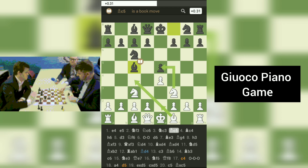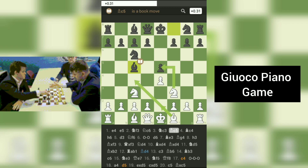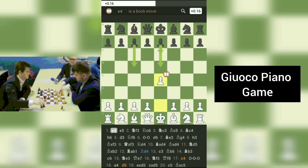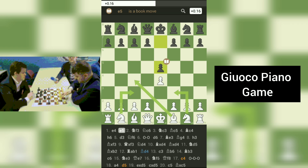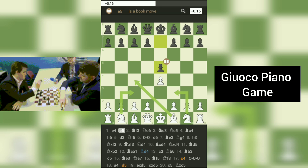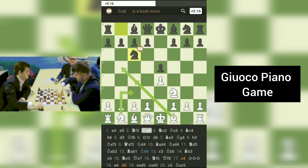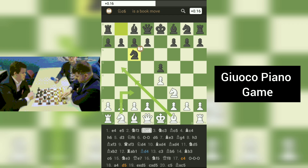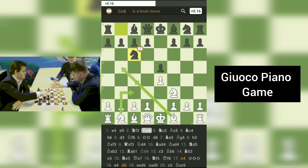The Giuoco Piano is a classic chess opening that dates back centuries. It is known for its strategic depth, harmonious piece development, and potential for aggressive play. The opening begins symmetrically, with both players staking their claim in the center by advancing their respective pawn to e5. This move establishes a solid foundation and opens lines for the bishops and queen. White develops their knight to f3, aiming to control the central squares and preparing for further development. Black mirrors the move by developing their knight to c6, following a similar strategy.